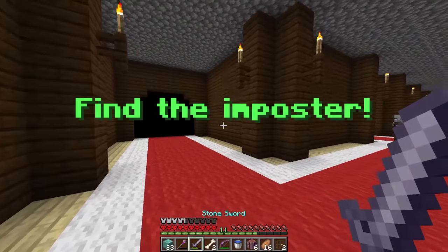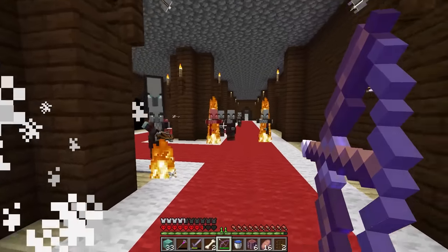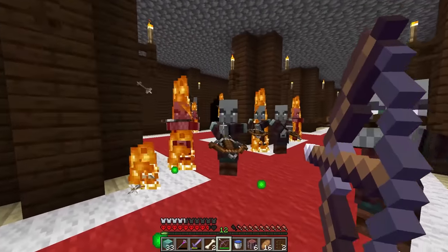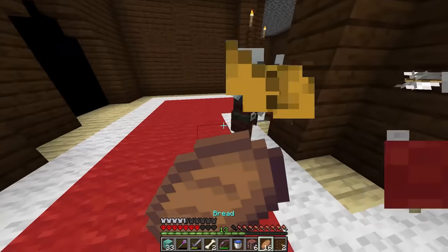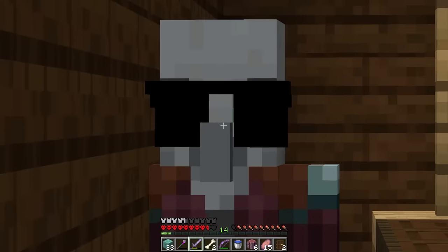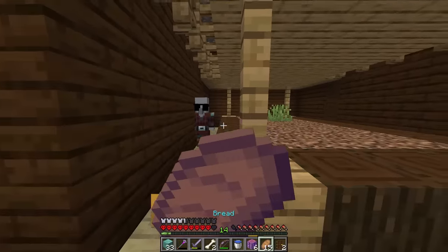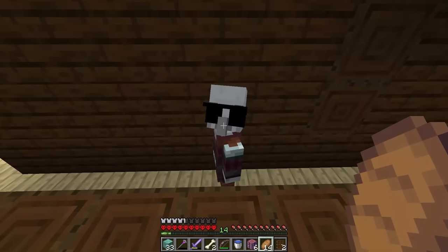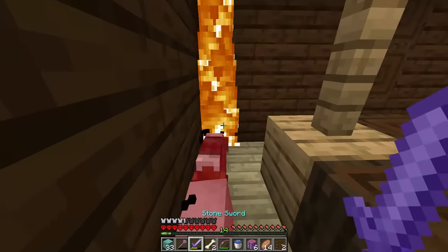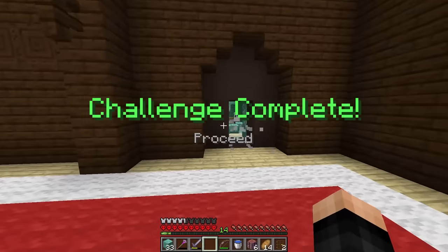On to the next room which is like a mansion. Find the imposter — like these guys? How am I supposed to find the imposter? They all look the same. Let's just shoot them all. Well, it doesn't seem like we found any imposters yet. Let's keep going. Hello buddy, you're a totally normal pillager, right? Am I supposed to hit them? Sorry about this — and we get the sunglasses! Can I wear them? Amazing. Challenge complete.